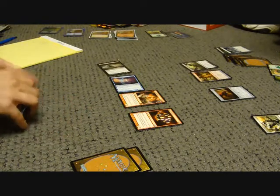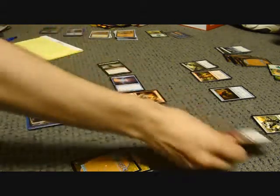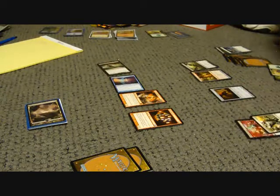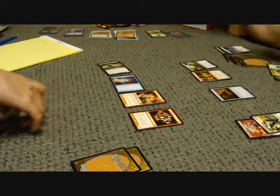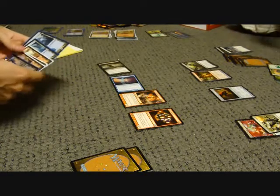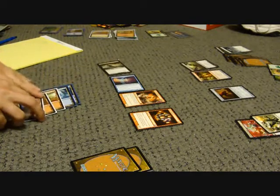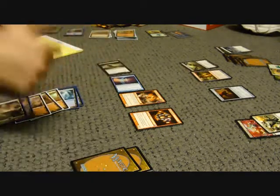I'm going to plus four him first. And you're going to make me exile a Hideous Visage — creatures you control gain intimidate. That was a close one. So Karn is at ten. Oh my god. This is going to suck. This is why this game is fun.